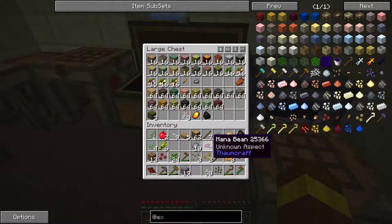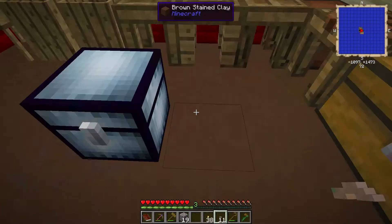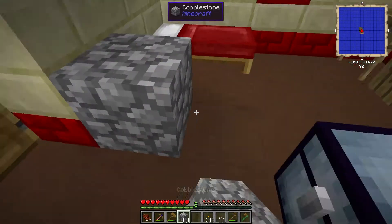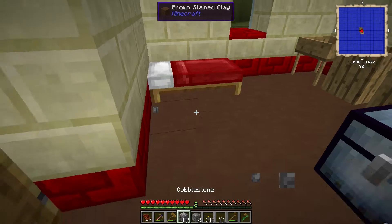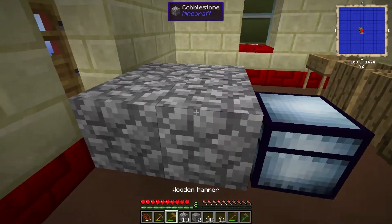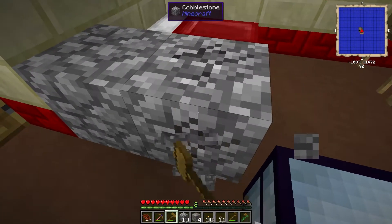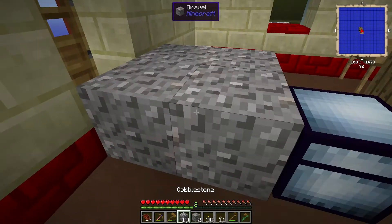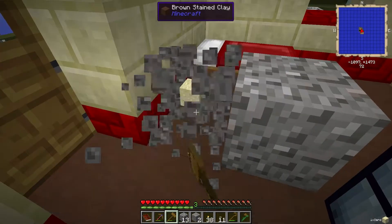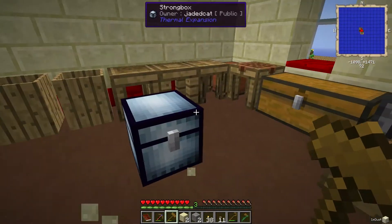Let's put some of that stuff away - that's enough clogging up our inventory. You can also cook silkworms for food, though it only fills half a hunger bar. I'm going to try and get two of everything: two sand, two dust, two gravel. Let's turn two of those into dust.